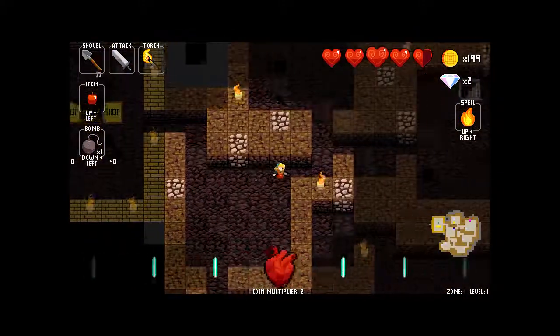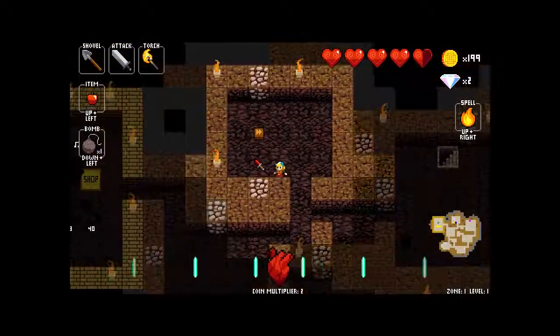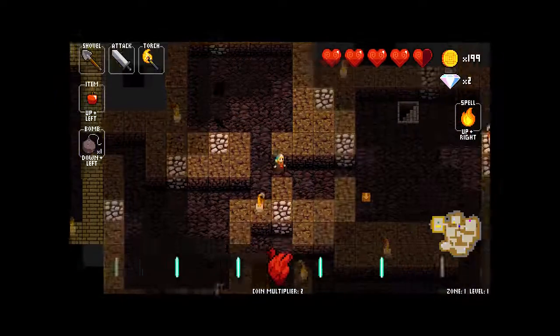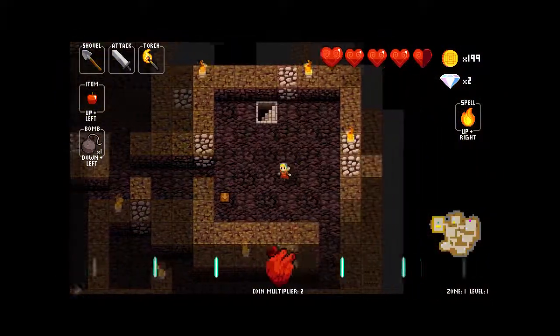Regular weapons do nothing particularly special — they just damage enemies. The blood dagger is red, and what it means is that every certain number of enemies you kill, you'll get half a heart back. Pretty nice if you don't have much health. On to the next floor — there are three floors per zone, and this video is just going to be about zone one.